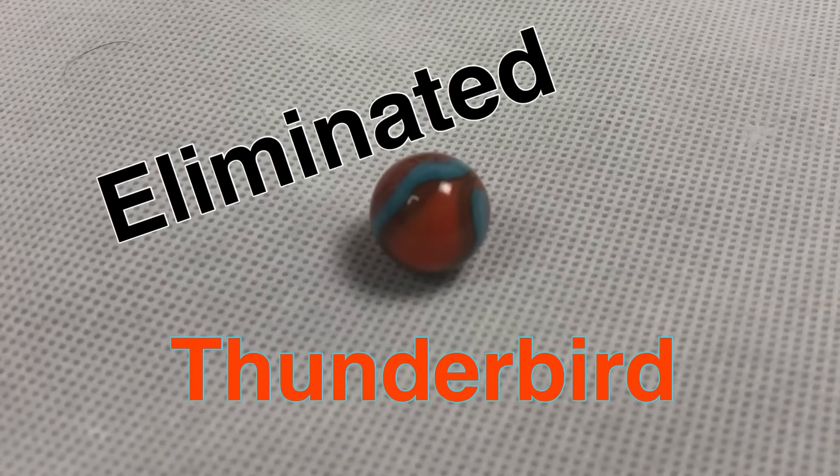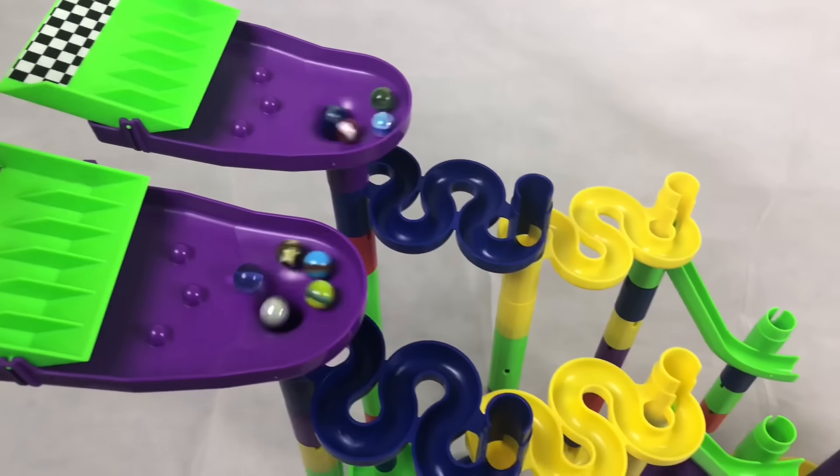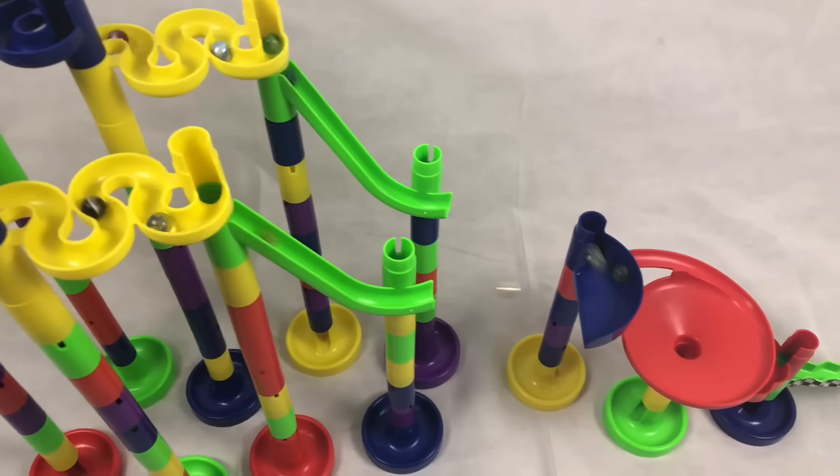Thunderbird bites the dust. We now have 11 marbles remaining. Here we go, on to the second round. And they're off — through the Blue Snake, through the Yellow Snake, through the Green Chute.